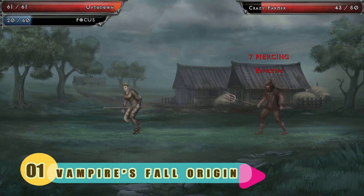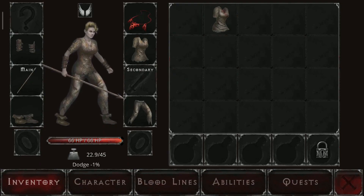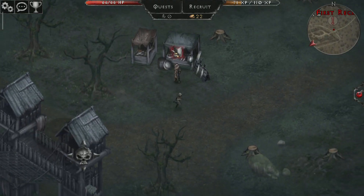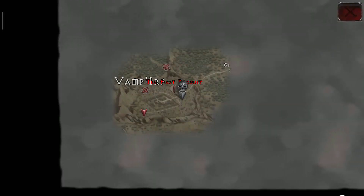Number 1: Vampire's Fall Origins. Customize your character's bloodline attributes through three different skill trees and 14 abilities. Choose whether you like smashing through shields, throwing lightning bolts, or performing battlefield acrobatics while exploring this strategy turn-based RPG open world game.